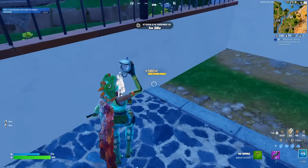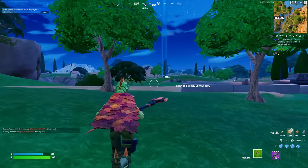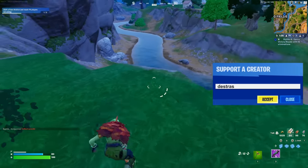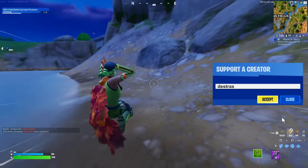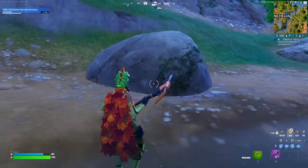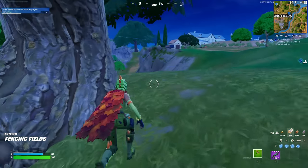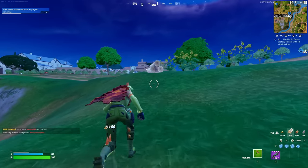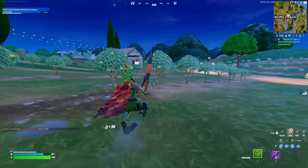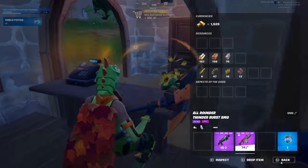I'm not allowed to open any chests, so I'm not gonna bother with that. The next person we're heading to is Medusa, over here by Fencing Fields. I believe she sells a Thunderburst SMG, so off the bat we're gonna have a shotgun and the best SMG in the game. If we can get this done and play smart, this is gonna be the easiest challenge we've had in a while. Come on, please give me this gun — I believe it's gonna be a purple Thunderburst. Awesome, thank you, let's go!